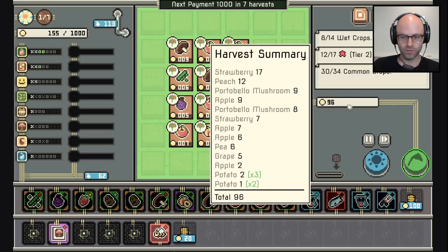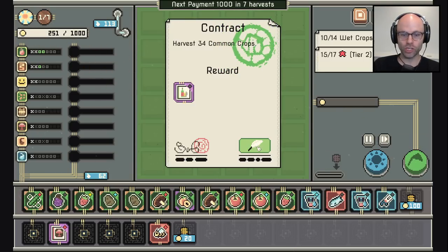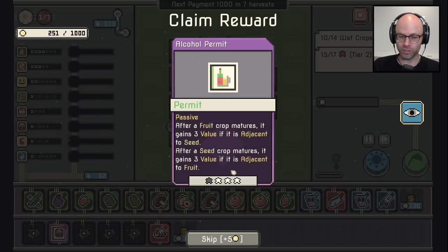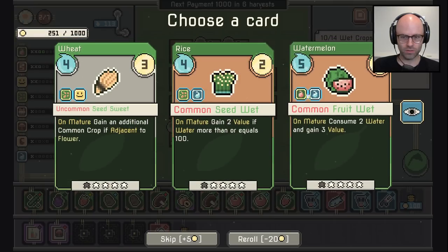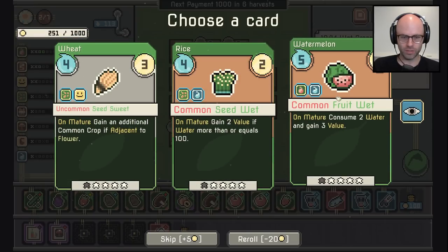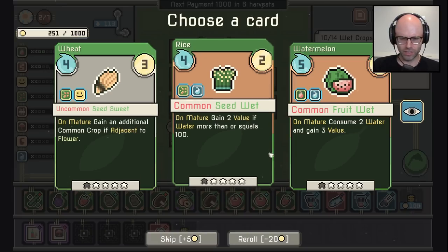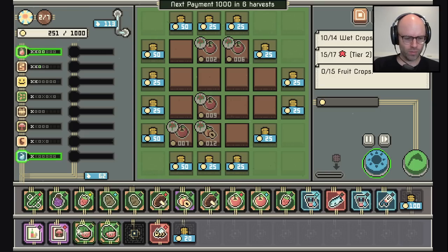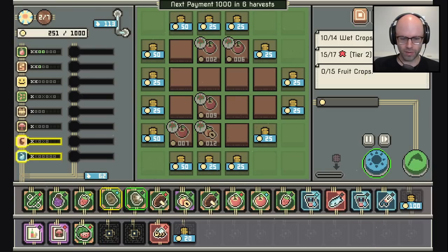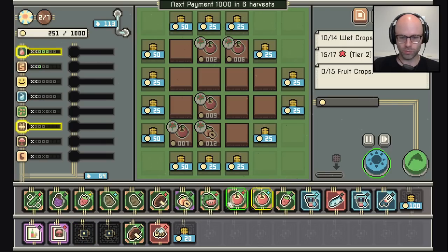96 — we're not on pace anymore, but that's going to change. We just got a bottle of wine: after a fruit crop matures, gains three value if adjacent to seed. We don't use any seed. On mature gain two value if water is equal — mature gain two value if adjacent to flower. Fine, you know what, just give me a watermelon — you've been trying to make watermelon work forever. There you go — it consumes too much water but that's life.